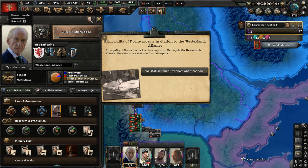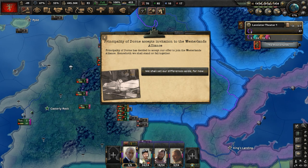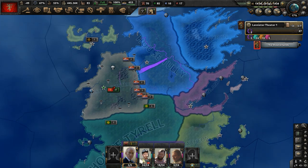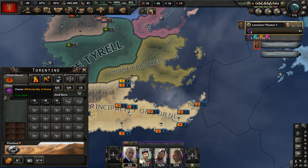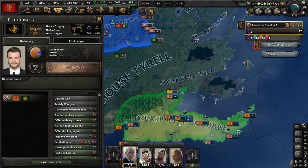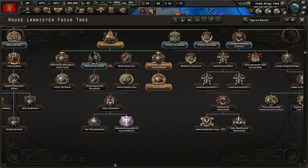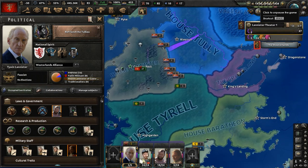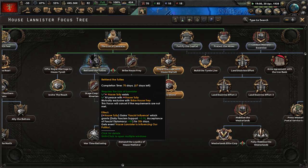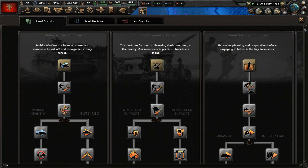The Principality of Dorne has decided to accept our offer to join the Westerlands Alliance. Henceforth, we shall stand or fall together. That's a new ally. In the focus tree, let's do Befriend the Tully, since we have a change of plans — this means House Tully will start getting a fascist influence. We should use our operative to boost ideology support in the Riverlands. That might be a good idea.